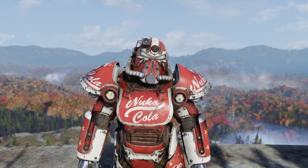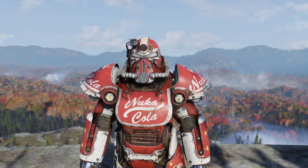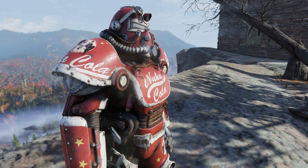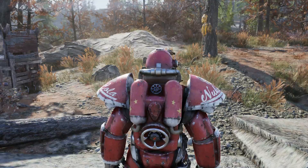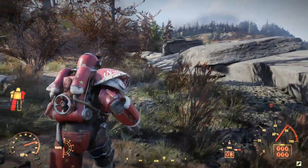If you have a T51 Power Armor, you can simply use any Power Armor crafting station to apply the paint job to the armor itself. It does cost a few materials to craft, but the materials required are quite easy to find naturally.